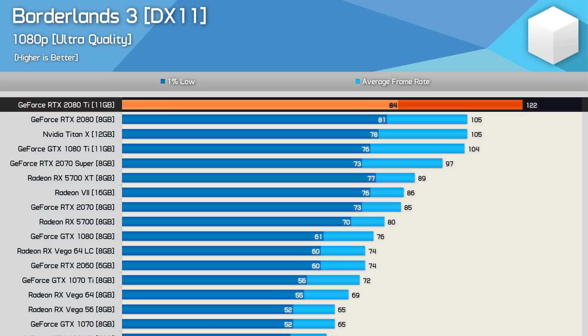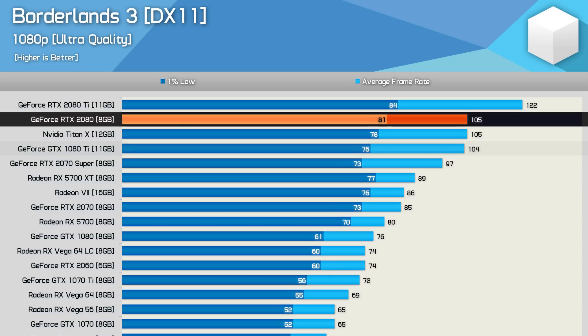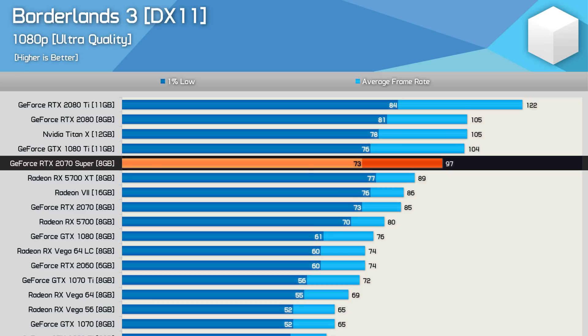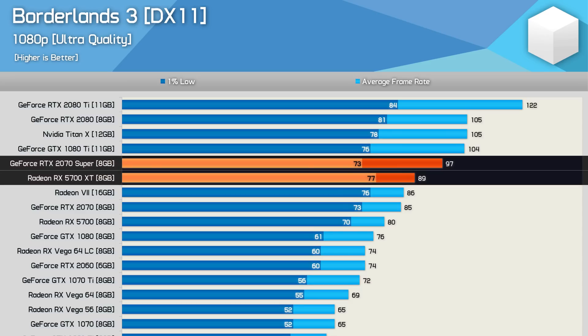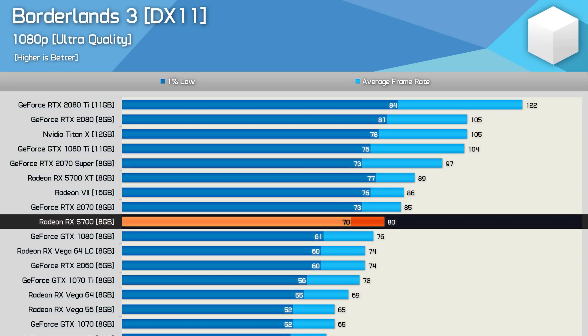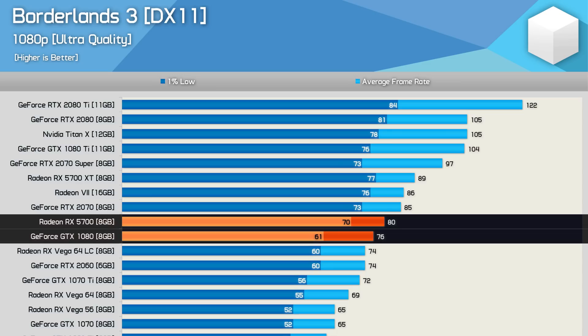Starting from the top, we have the RTX 2080 Ti, which pumped out an average of 122fps — for 1080p that doesn't seem all that high. The RTX 2080 and 1080 Ti were limited to around 105fps, which again doesn't seem that high; this is the kind of performance we'd be hoping for at 1440p. The RTX 2070 Super was 9% faster on average compared to the 5700 XT — a pretty typical margin and a good result for the Radeon GPU, with the 1% low also slightly better for the 5700 XT. The standard 5700 averaged 80fps, making it a little faster than the GTX 1080 and much better when comparing the 1% low data.